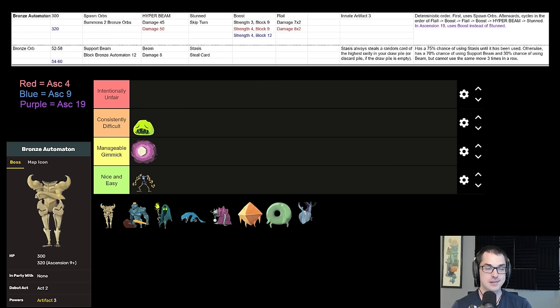Bronze Automaton summons Orb Minions on Turn 1. Those Orb Minions harass you and try to steal your cards — specifically your rarest cards — which can definitely mess with some strategies. It's very important going into Bronze Automaton that your deck cannot be dependent upon a single particular rare card. For example, if you're on Ironclad and your only way to do lots of damage is one Demon Form, and that gets stolen by the Orbs, you can be in really big trouble. Having a few redundant ways to escalate your damage over time can really help. After that initial summon, Bronze Automaton has an alternating attack and buff pattern — a x2 attack, then buff, x2 attack, then buff — and on Turn 6, they Hyper Beam: one giant attack with a base power of 50 plus their strength, so on Ascension 20 the Hyper Beam hits for 58.